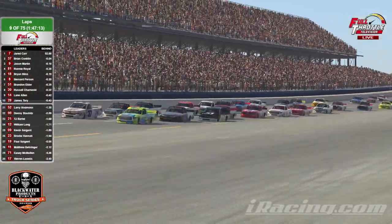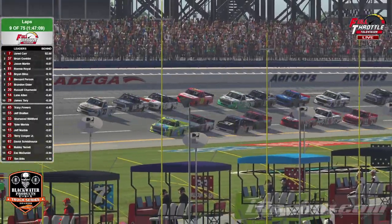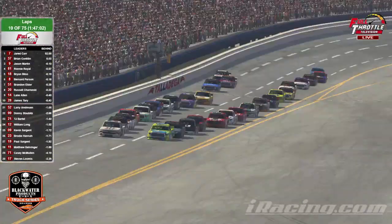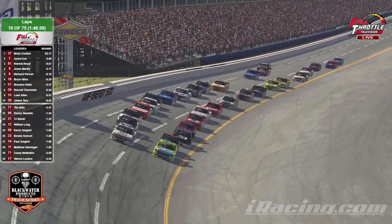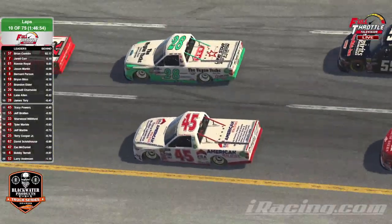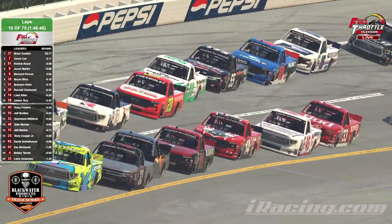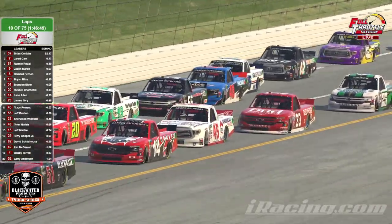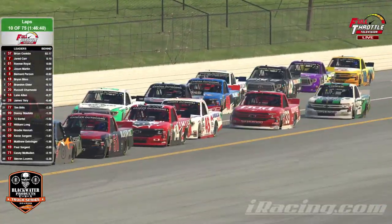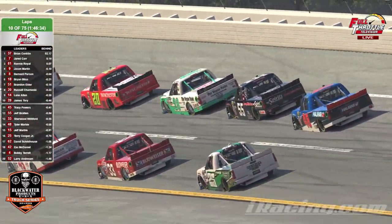They're kind of spread throughout the field, so they don't really have the numbers right now. The next closest Wreck Havoc drivers are the 45 of Tracy Powers and the 55 of Jeff Bratton, currently at 11th and 12th. It's going to be interesting as this race goes on — we're at lap 10 now. In about 10 laps, you're going to start thinking pit stops. You're going to see everybody try to get to the bottom, get with their teammates. This race can be done on one stop, so strategy is going to be key — getting in and off pit road clean, getting on with members of your team.